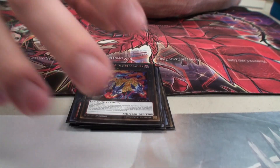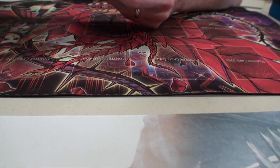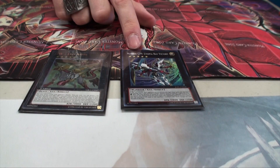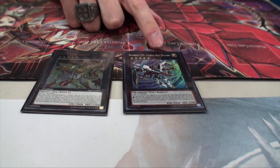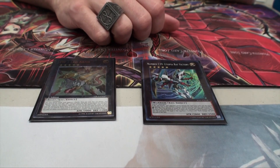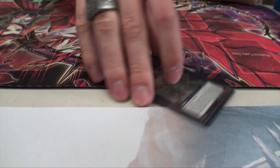Shark Fortress and Number 14 — probably the most interesting tech I have. I may not go into this, but I'd rather have it if I need it. And Number C39 Utopia Victory Ray and Leo Arms — it's a really good combo. If you don't know what it is, look it up.